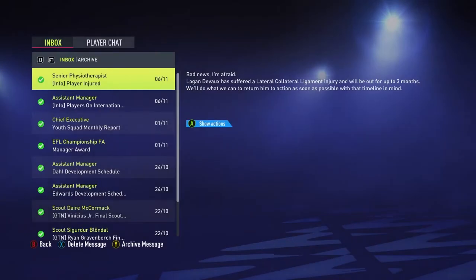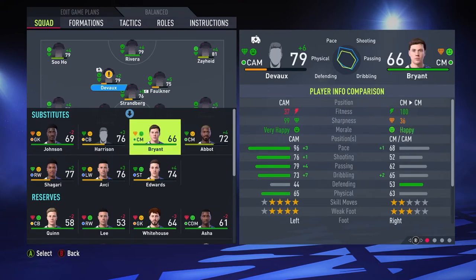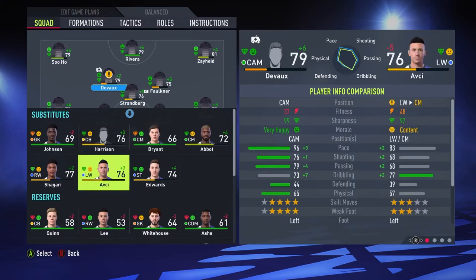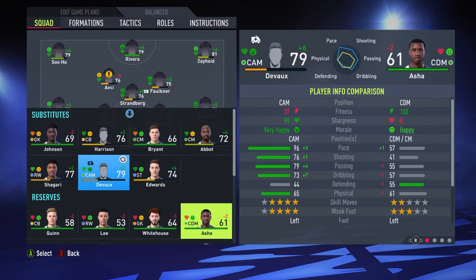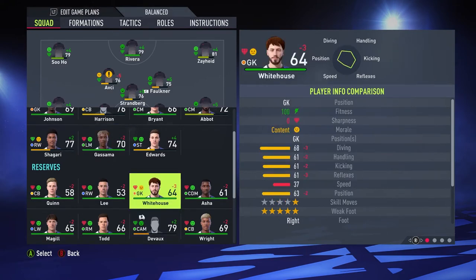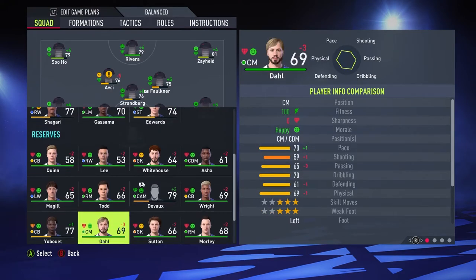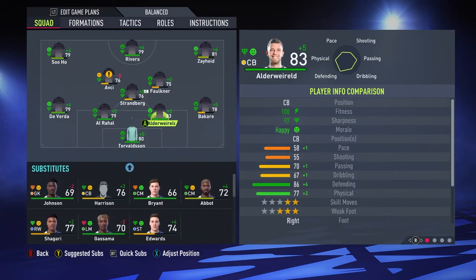This is a very big deal — Logan Devil has suffered a lateral collateral ligament injury and will be out for up to three months. Three months is a really long time, but I'm happy we just got Kamavinga to replace him. Avchi looks like he can be useful in that position, and this Gasama guy looks like the best option as a replacement.